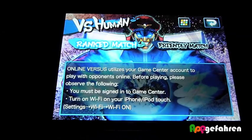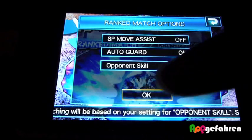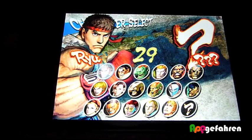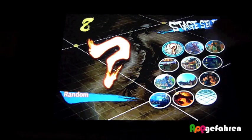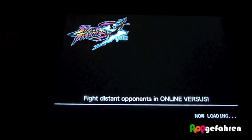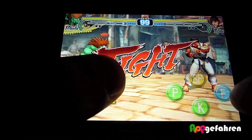Ich habe gerade mit Fabian ausprobiert, mich über das Game Center zu verbinden – irgendwie hat das nicht geklappt. Wir nehmen jetzt hier mal so einen Ranked-Match und suchen mal einen. Mal sehen, wie lange das dauert. Dann geht es jetzt wahrscheinlich schon direkt los. Wir wählen jetzt einfach mal dieses komische grüne Etwas und nehmen hier East Asia – alles klar. Es wird jetzt geladen und dann gehen wir mal schauen, was wir für einen Gegner erwischt haben.